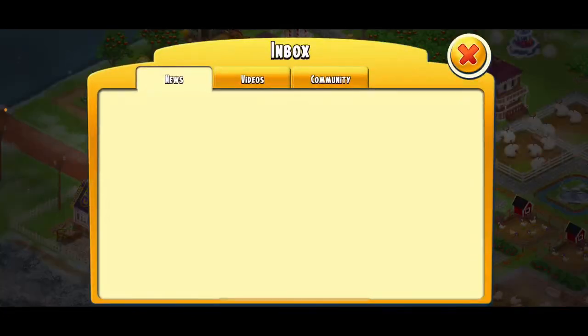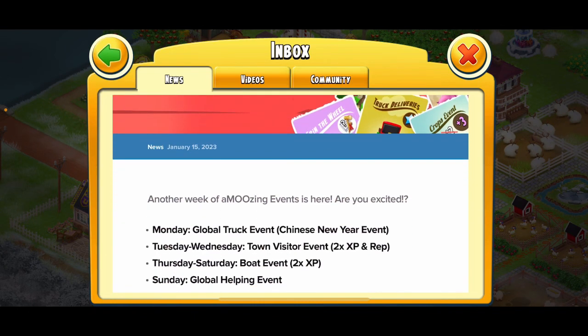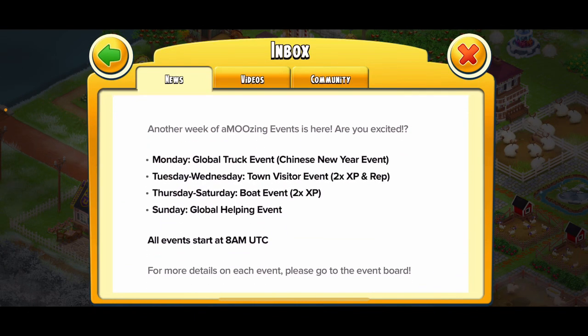We're gonna feed these animals. Let's also check the events for this week since I didn't cover them in my last video. This is week three events: Monday is a global truck event — we already hit the global goal and I got my 10 diamonds earlier. Tuesday through Wednesday is a town visitor event with double XP and rep. Thursday through Sunday is a boat event with double XP, and Sunday is the global helping event.